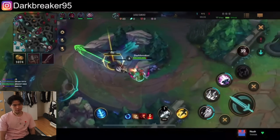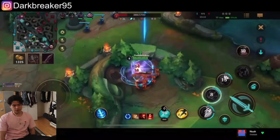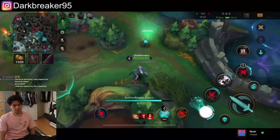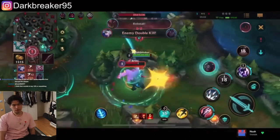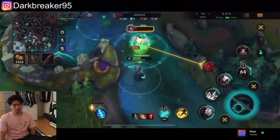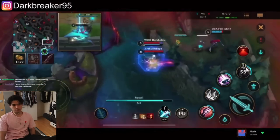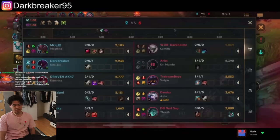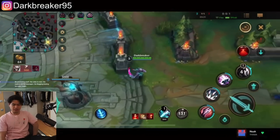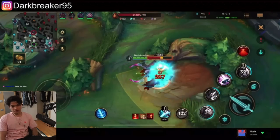Mundo goes mid lane, gets another kill. Bot lane might also die — he's very low. Dr. Mundo might gank bot lane so I move down. We get the ultimate off; Mundo is in the brush so I jump over and try to kill him. We land the Q and do good damage but he survives. Katarina comes over the wall, uses Q, and gets the kill on Dr. Mundo so I get an assist, but Camille gets the kill on Katarina.